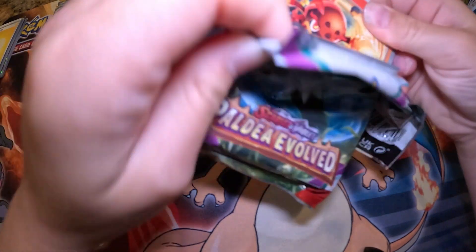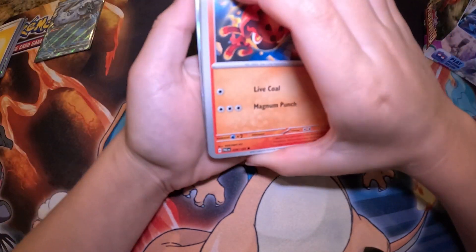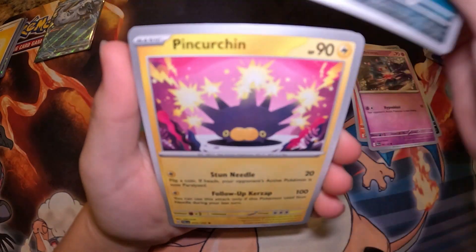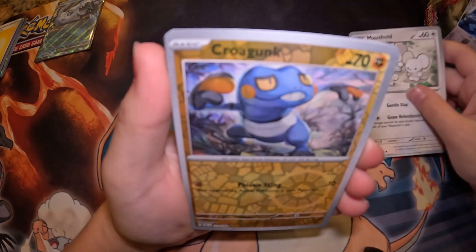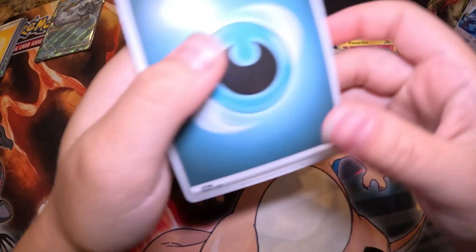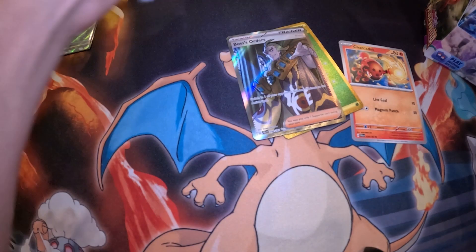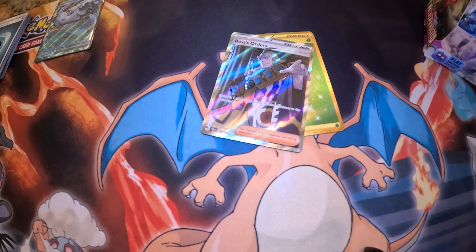I've noticed that instead of the set — hold on, I think we got something — oh, we got a gold basic energy! And we got a Boss's Orders. Let's get started. I pulled that Boss's Orders originally inside of Triplet Beat, if you guys didn't know. If you want to watch that, I have the video.